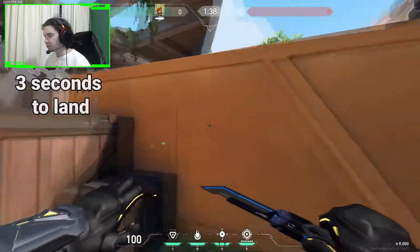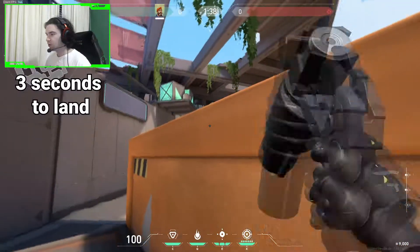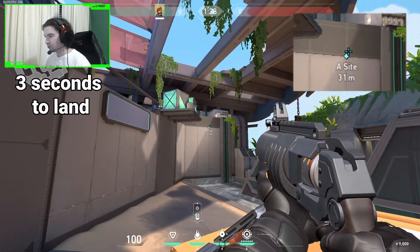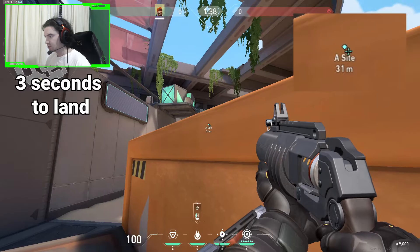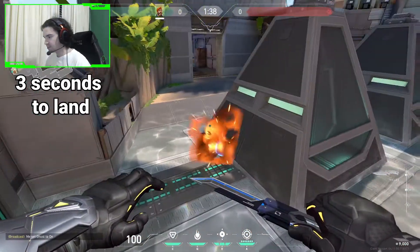The next spot is from behind yellow. You come up to this box right here. You have to jump and aim at this corner where the lines are meeting up at this point. So you jump, you shoot it, and it lands right here.